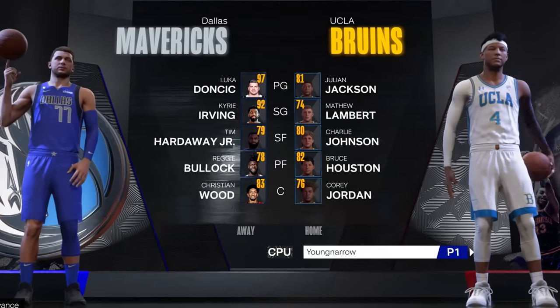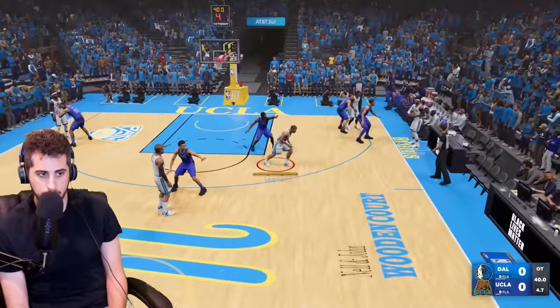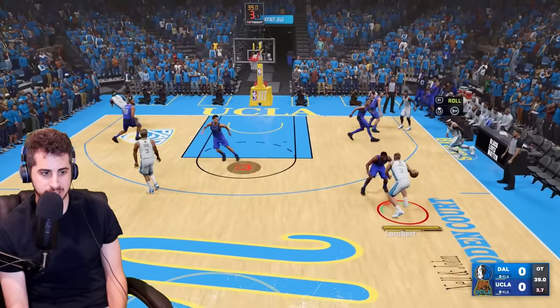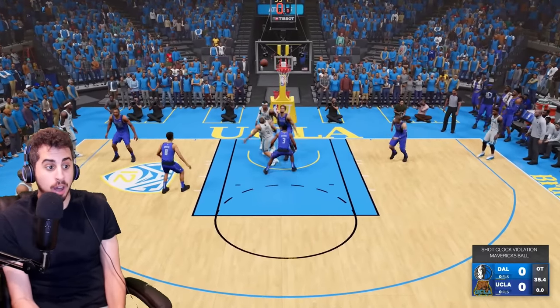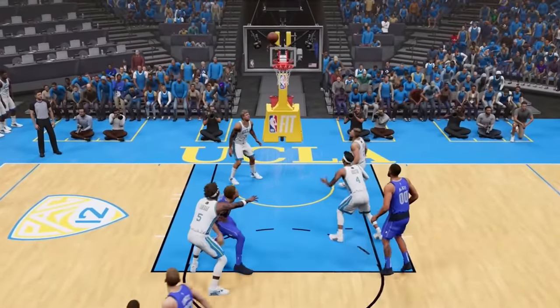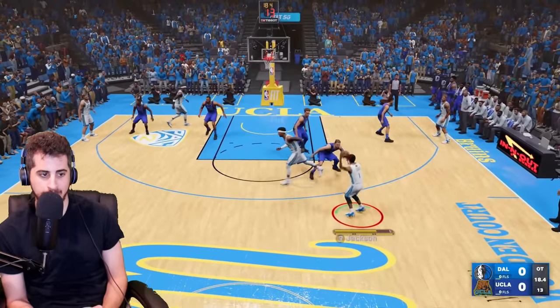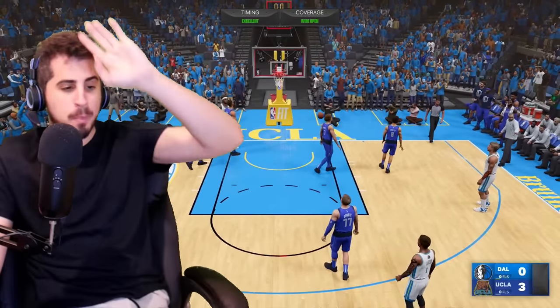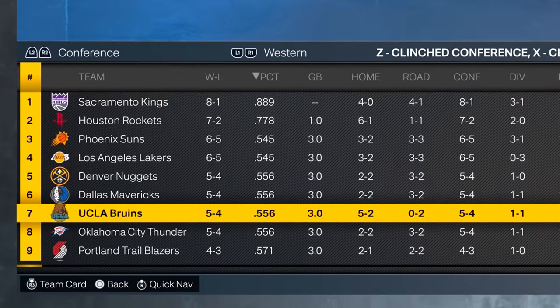Big game against Luka — hopefully that Gary Payton defense comes through, this is a must win. I go to my most athletic guy with four seconds left. Luka's shot is blocked — that Gary Payton defense, man! Snatchback pull works. I've got to do that snatchback pull every time I have Luka on me. That puts us at five and four — we're now the seventh seed.